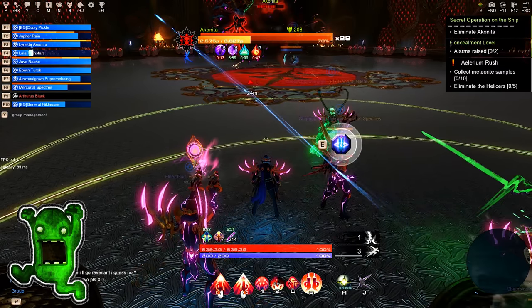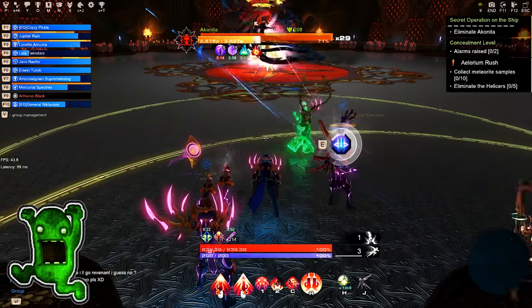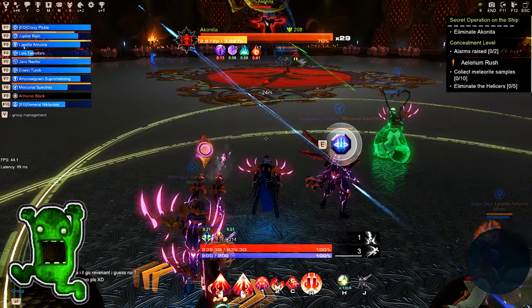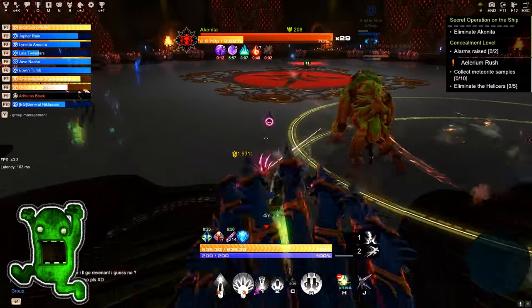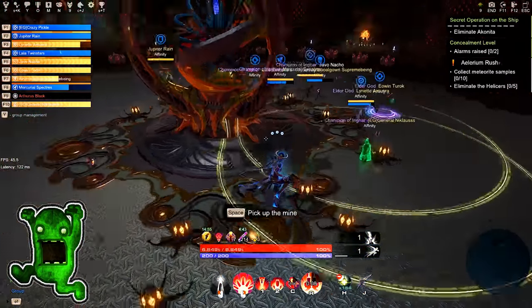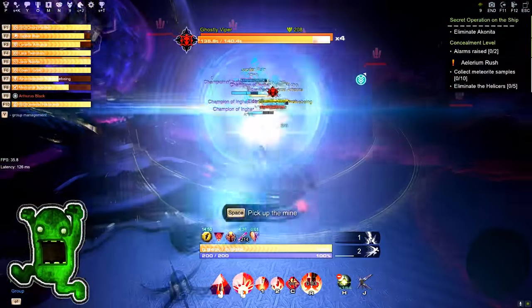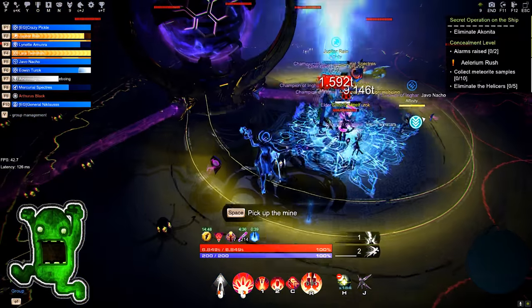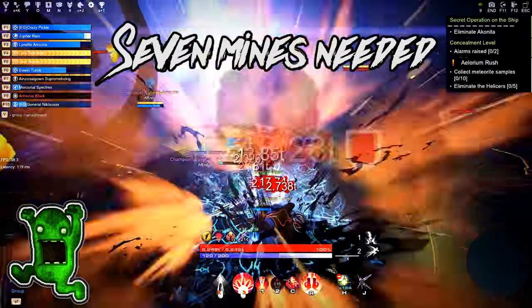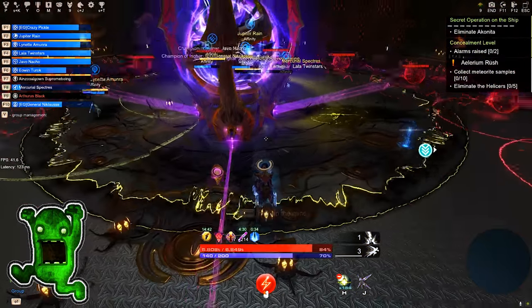In Phase 2, Akonida adds a dash attack that targets a random immortal and knocks aside everyone in her way while also dealing damage. Six god spark particles are dropped, so only two players can transform into divine form. The gods must destroy up to six purple snakes, two at a time, while the rest of the team must use disabled mines to create a safe zone, like they did in Phase 1.